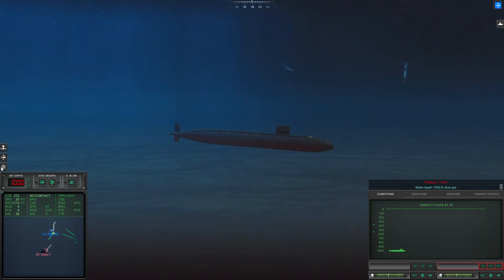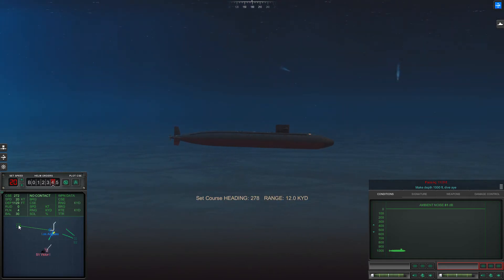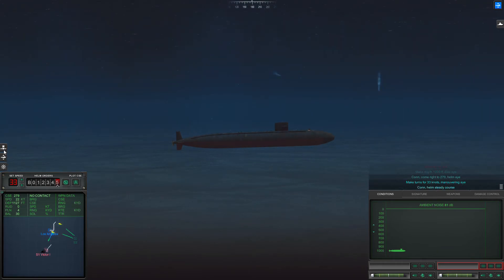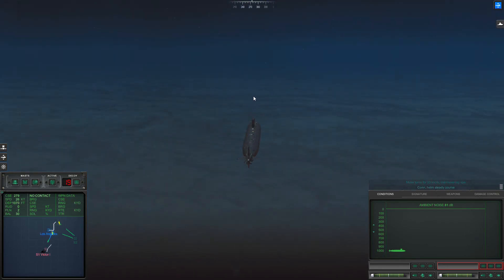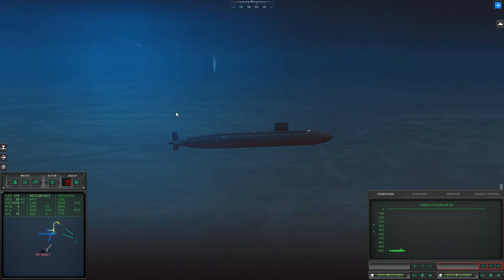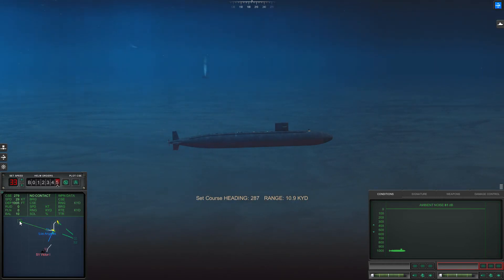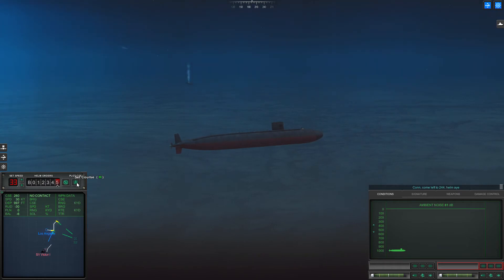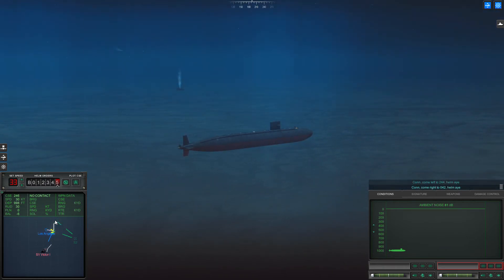Passing 1100 feet. Come right to 279, helm. Make turns 433 knots, maneuvering. Come left to 2224, helm. Come right to 042, helm.